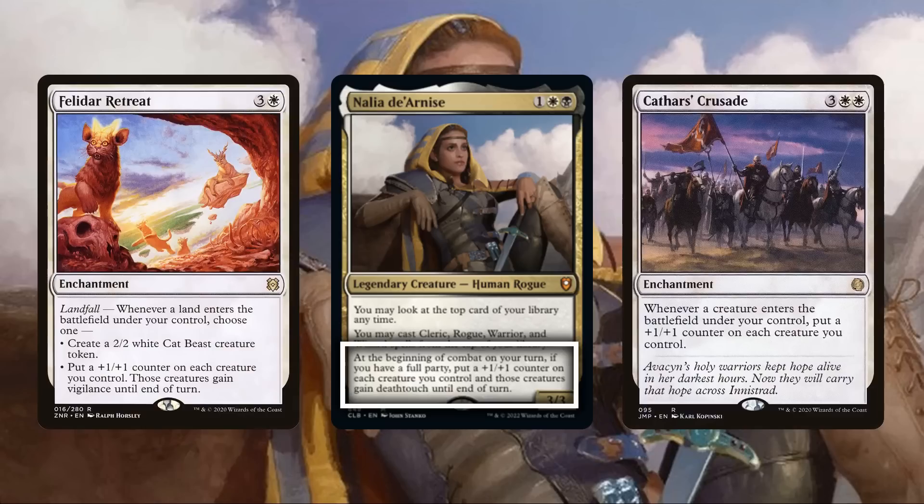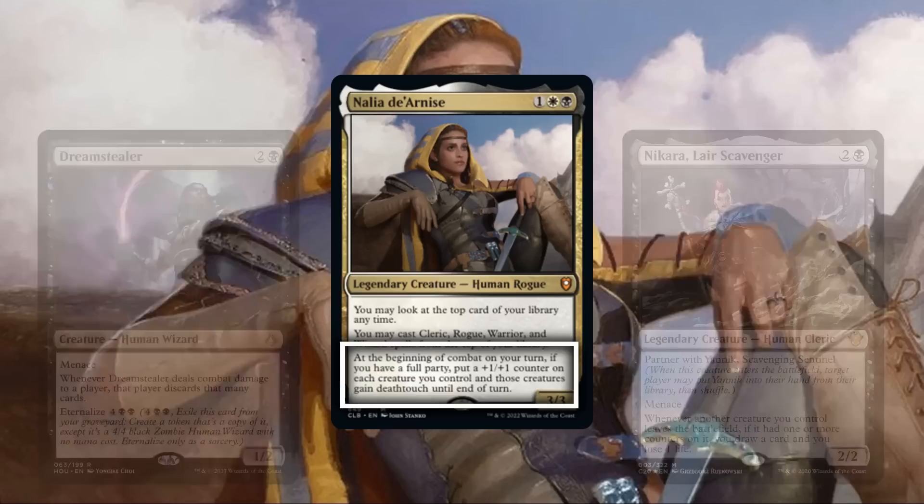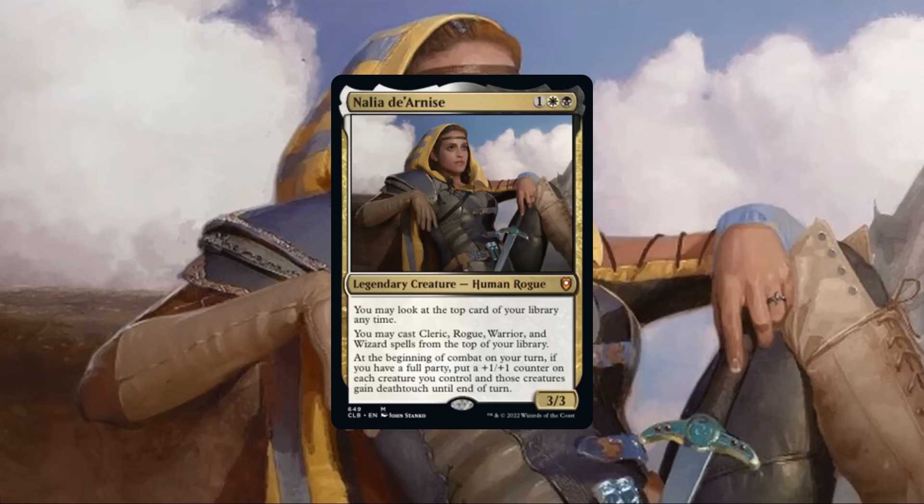Speaking of party synergies, Nalia's last ability is the payoff to her first, permanently growing our board once the full party has been assembled and turning all our creatures into kill spells during combat to make them a nightmare to block. Our colors already have a solid selection of +1/+1 counter distribution and support, as well as plenty of first striking and double striking creatures that can take advantage of the offensive deathtouch to safely trade in combat, and creatures with menace to force our opponents to two-for-one if they want to block our creatures.